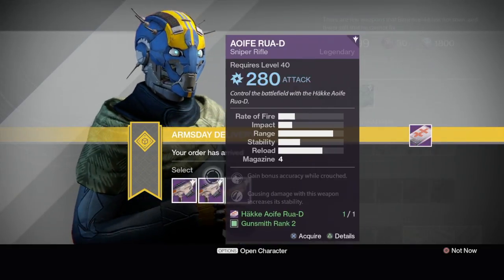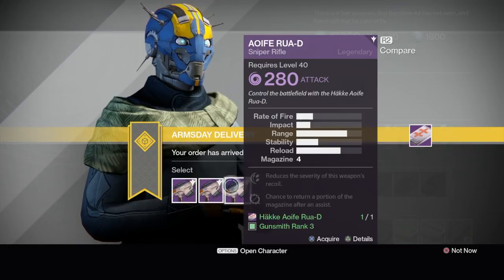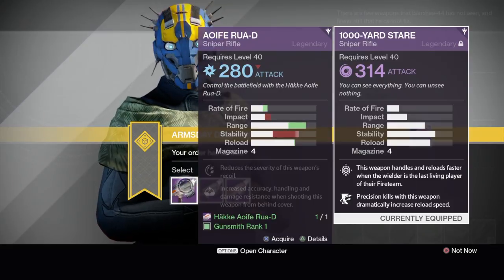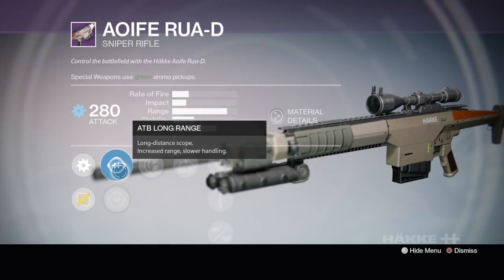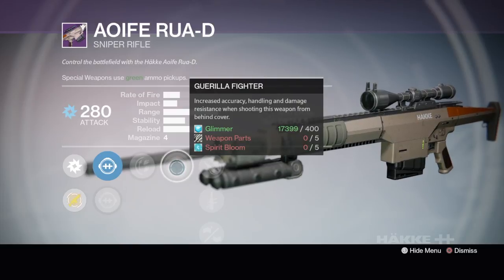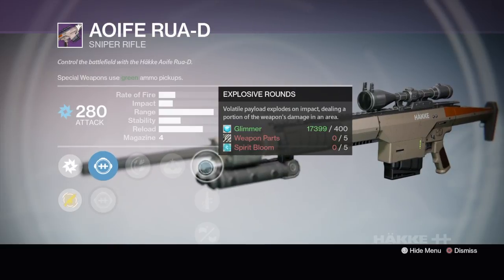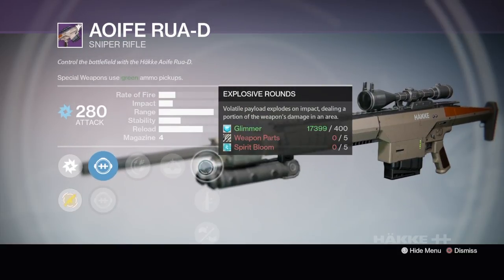Moving on to the next packages — on my Titan we're opening up two snipers. I really don't like the Arms Day snipers, though I know the Irene you guys certainly do because I get killed by it a lot in Trials of Osiris. This one has a fast firing rate, less impact. Let's look at scopes: ATB long range scope increases range but slower handling, Raptor highlights enemies with low health, Rodeo, Gorilla Fighter — increased accuracy handling and damage resistance when shooting from cover — and Explosive Rounds.